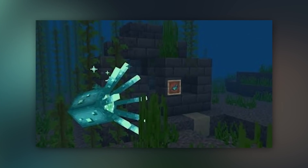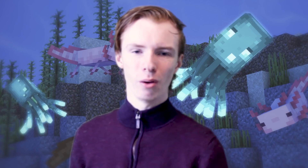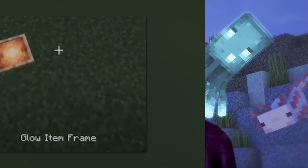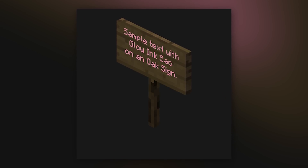If made into a glow item frame, the item in the frame won't be affected by the light level of the world, making it always visible — which isn't really useful, because if an item frame is in a storage room, you need to light that up anyway, and if it's outside, having it affected by light level will just make it look better. And if used on a sign, the text will not be affected by light level, which is kinda useful, but I still prefer the moobloom.